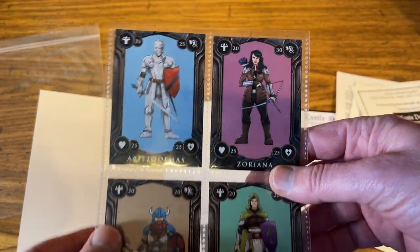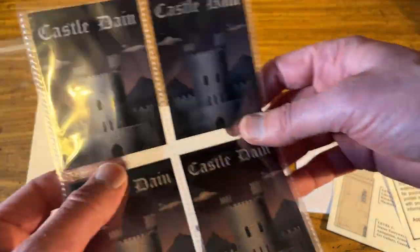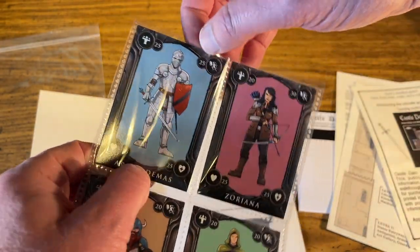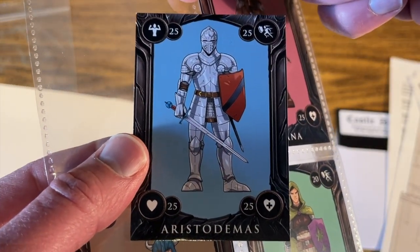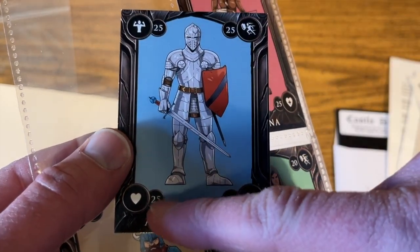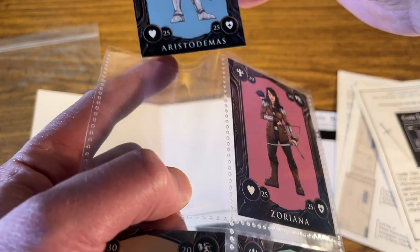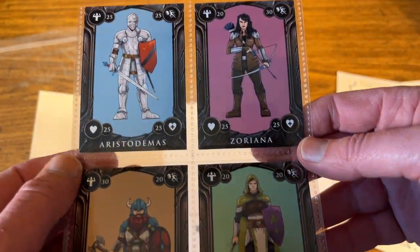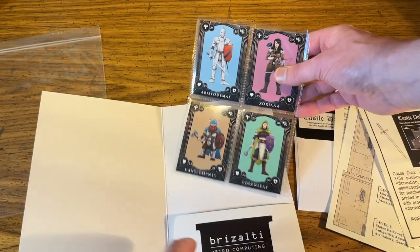Then these are little trading cards I came up with — the back says Castle Dain on it, and you can actually take them out. In the upper left-hand corner is the strength — these are the starting attributes: strength, dexterity, vitality, and max vitality. It has that for every character — Versus, Demas, Oriana, Consaluteme, and Lauren Leaf.